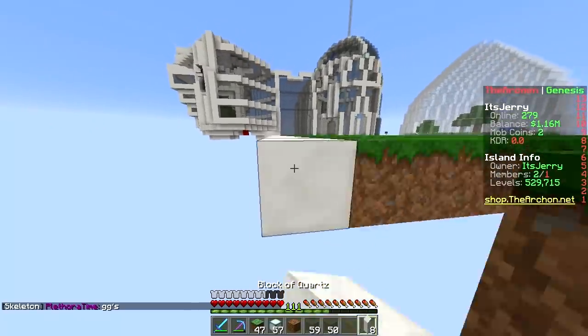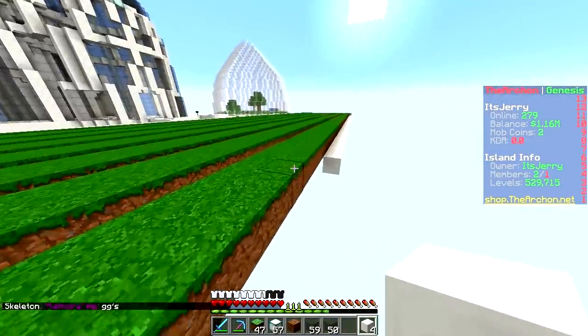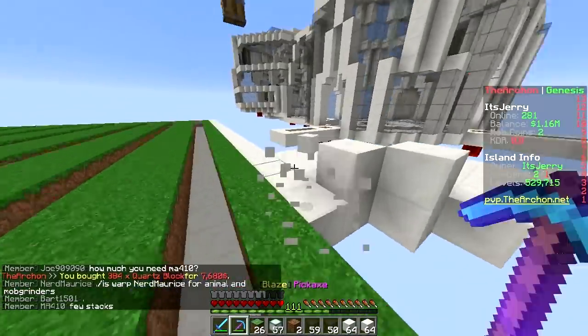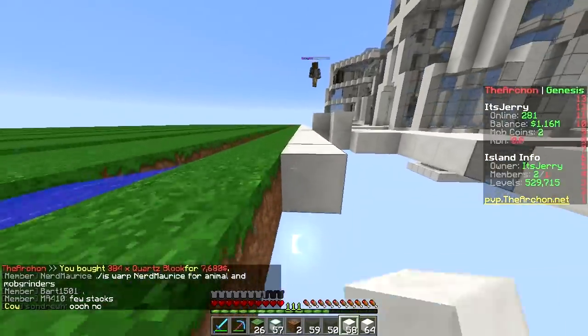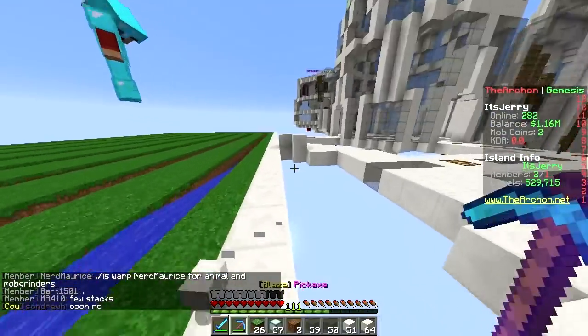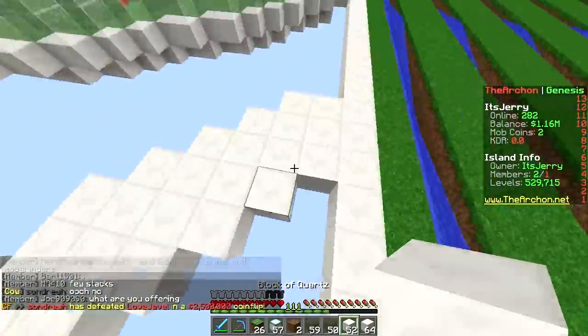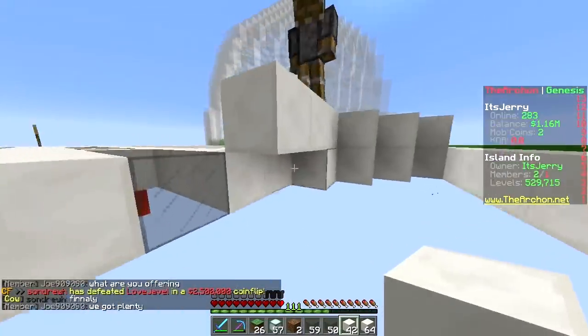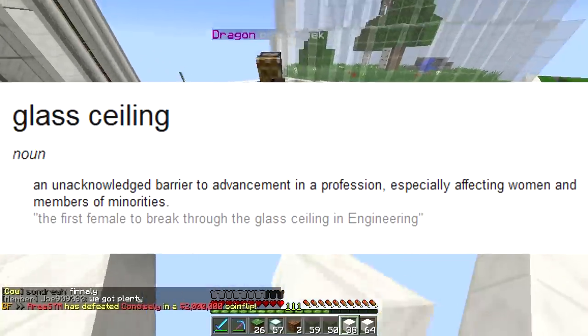Time to start building the walls. I want lots of glass so you can look in — it's like a greenhouse. Need that sunlight for photosynthesis. We need a glass ceiling. 'Glass ceiling' is actually a term for discrimination in the workplace.